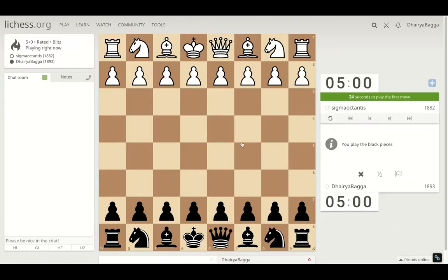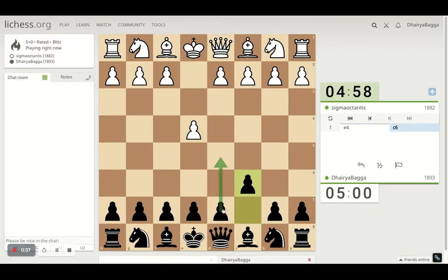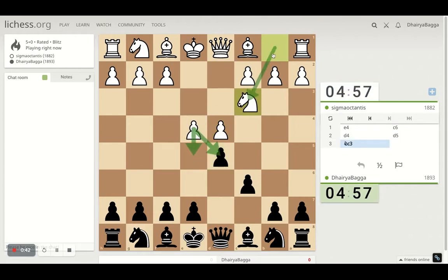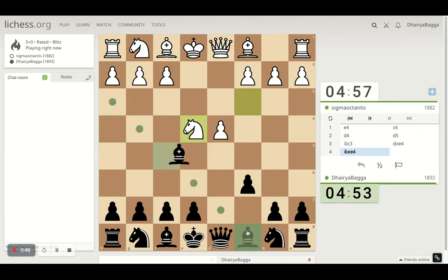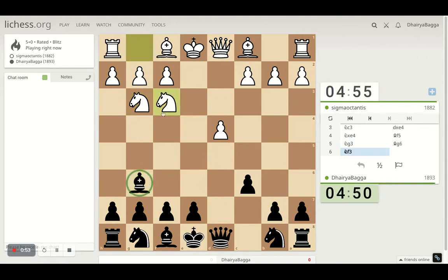Got the black pieces. I will play the Caro-Kann defence. Starts with c6, then d5 - the main move. Opponent can take, exchange, advance or develop the knight, which is the main line now. So I take on the pawn, he takes with the knight. I go bishop f5, knight goes on g3, bishop g6. These are standard moves in the Caro-Kann and this knight is probably going to come on e5 next.